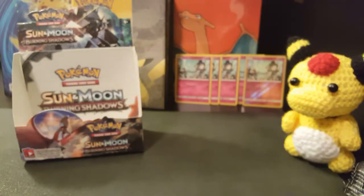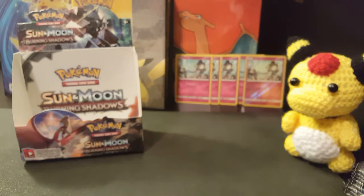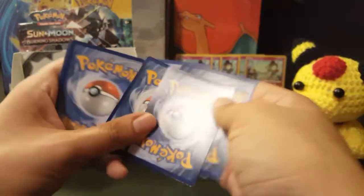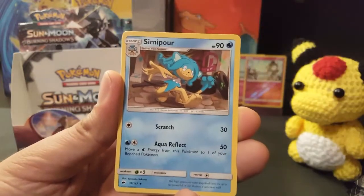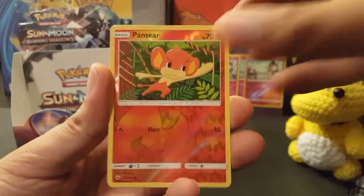I didn't sleeve the Lycanroc, so let me fix that quickly. Midnight Form Lycanroc making another appearance. Second holo and we shall carry on. Marshadow on the next artwork. Why don't you let me know what pulls you've had since Burning Shadows has been officially released. If there's anything I'll recommend — if you want to buy loose booster packs, choose the top two or top four from each side. When you open a fresh box, get the top two — from what I've seen, it seems like you have a pretty high chance of getting something good. The rare is a Persian.